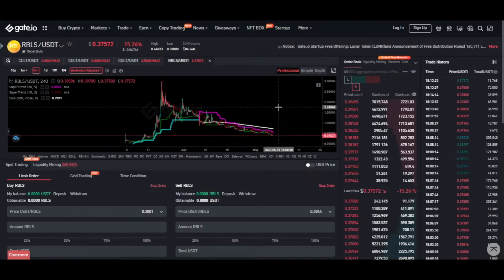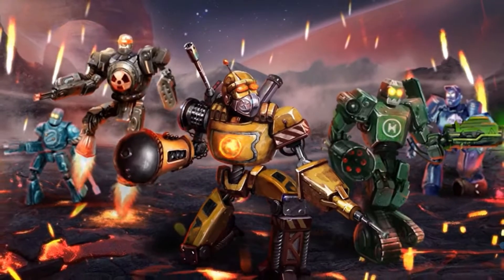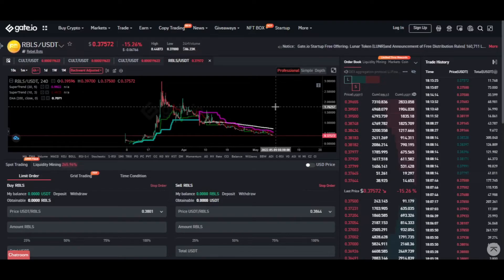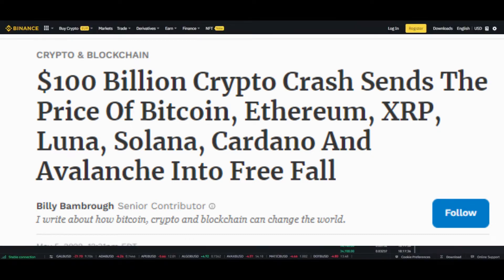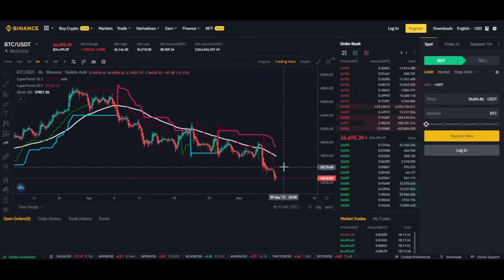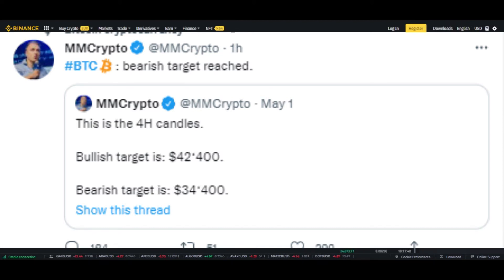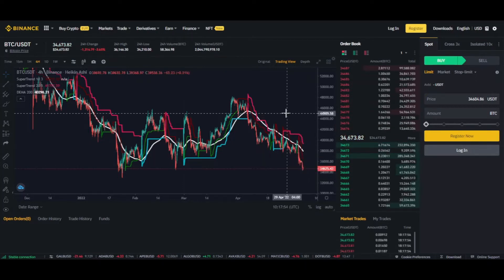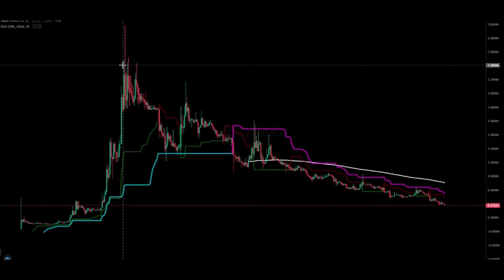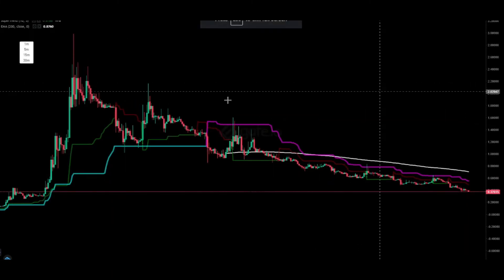We'll first check the RBLS token. This is the governance token for the Rebel Bots game — a game that we are so excited about. It's like the Axie Infinity of bearish times. As you can see, Bitcoin is also in a bearish trend right now, which unfortunately broke the bullish momentum. It dumped from around $36K and is around $34K right now. The all-time high closing of the RBLS token reached around $2.40 USD and right now it's currently at 37 cents.